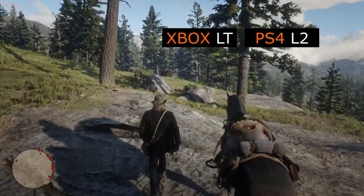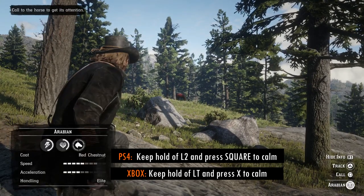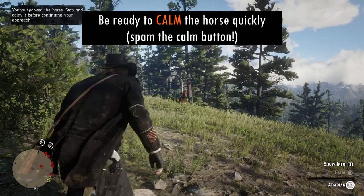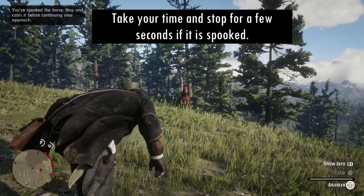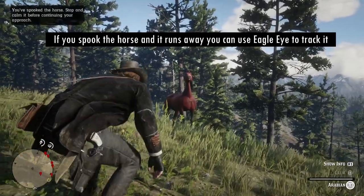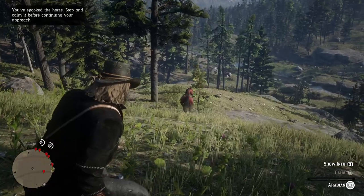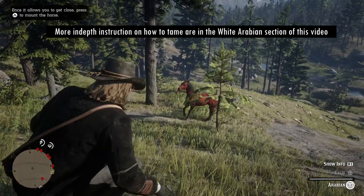Just like with the white Arabian we're going to use the slow and steady method and patiently approach the horse on foot. As soon as you're near enough use the left trigger to call the horse to get its attention and keep your finger on the left trigger at all times. As you can see, as soon as you call it you must immediately be ready to calm it — spam that calm button and slowly make your way towards the horse, stopping when it's spooked for a few seconds in between. You can see here I wasn't quite quick enough with hitting the calm button because it ran away from me, but it didn't go too far so I kept up with my slow and steady approach.